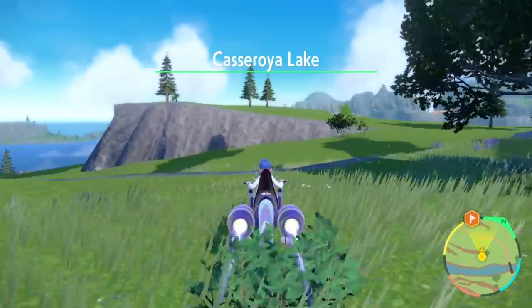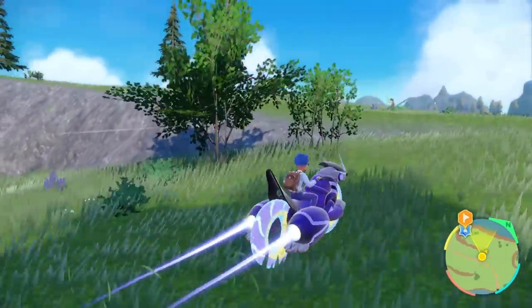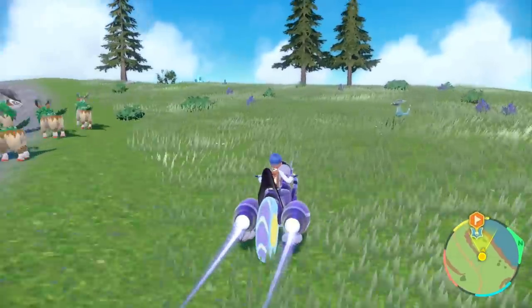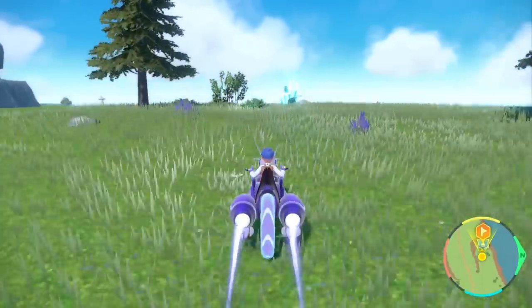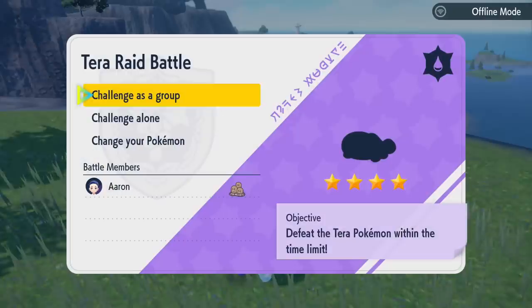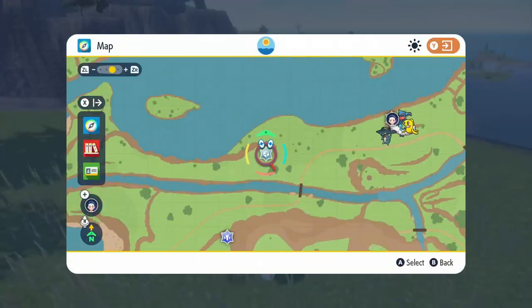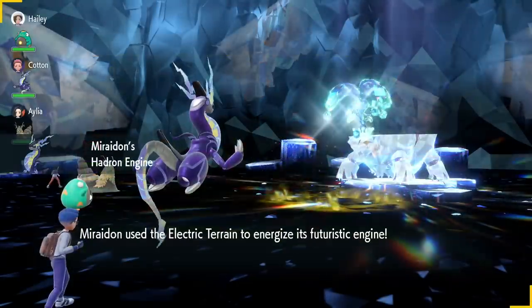This is what me, Cotton, and Josh did — while I was looking for five-star raids, Josh was looking too, and Cotton at the same time. If we'd had a fourth person our odds would have been even more efficient. We kept finding four-stars, so we moved to the next one — eventually though, you will find one.